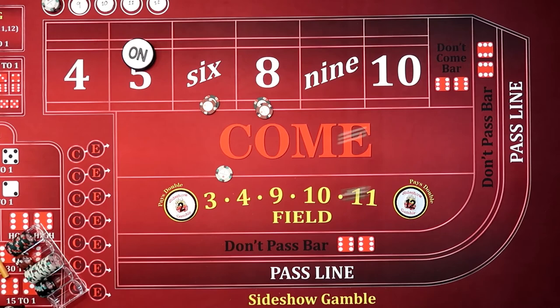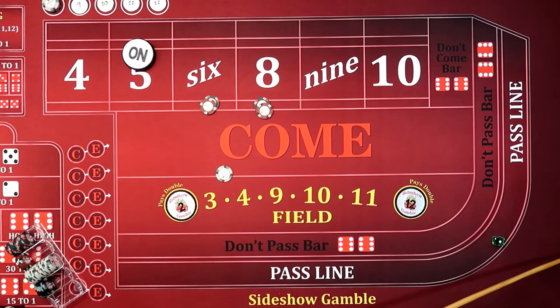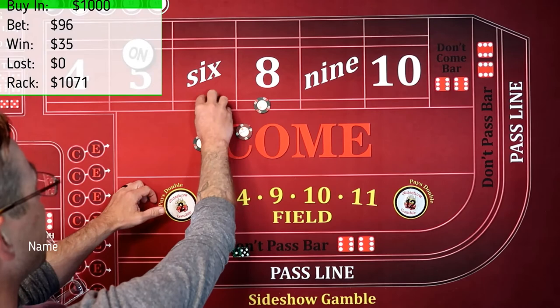We've got a $5, four, nine. And we've got a $5, one, six — okay, maybe we're on a path again. That's going to pay us $35. We're going to throw in that extra dollar. We're going to be able to take us $96 inside.